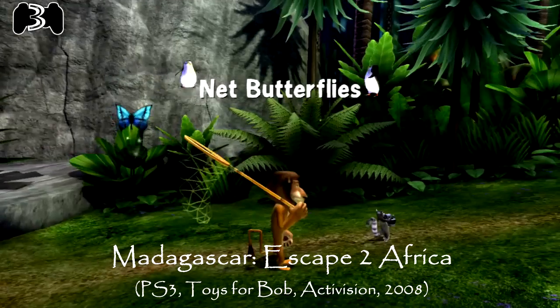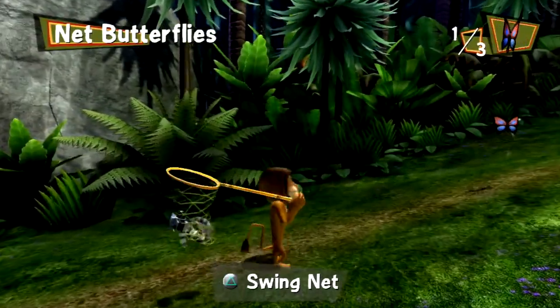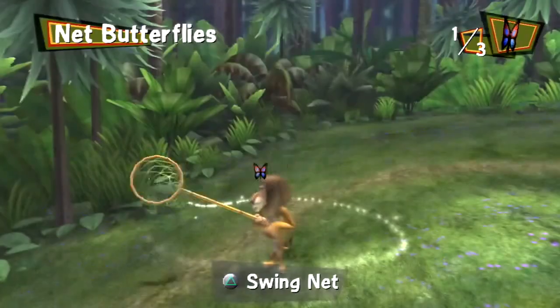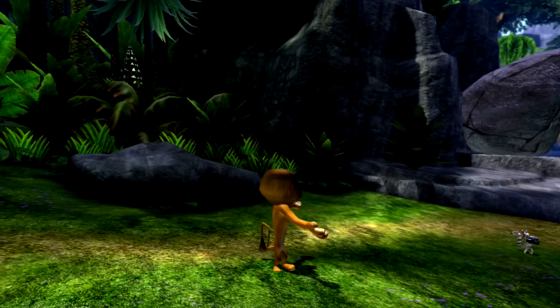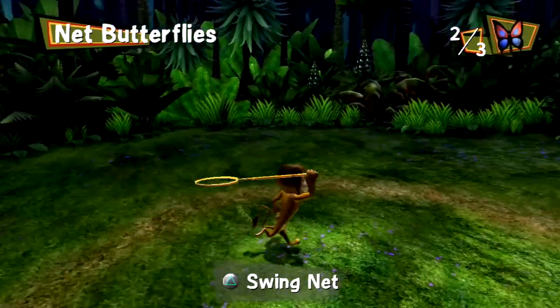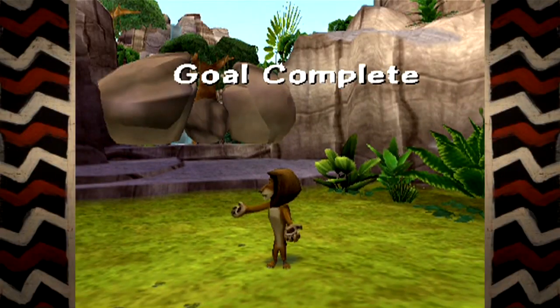The first task is to use Alex to catch some butterflies. It's not the most gripping or groundbreaking of activities, but it makes for one hell of a good photo apparently. Well, not really. But at least we get to see the photo on a PS3. Not sure why this was beyond the capabilities of a PS2, but no matter — you're really not missing out.